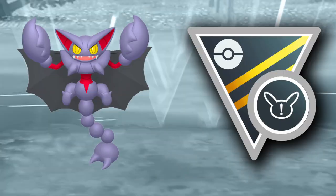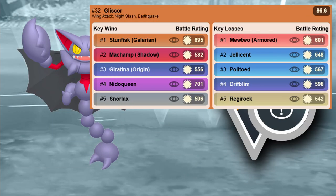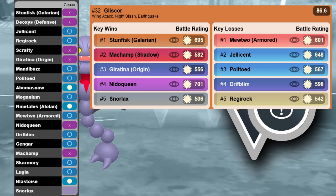Next sleeper pick is Gligar. You need to put it around level 40. It has a really good moveset and can kind of counter Stunfisk with its typing — Stunfisk can only go for Rock Slide, which isn't its strongest move, and there's no way it uses Earthquake because it's double resisted. You still have your own Earthquake that does a lot of damage, and with Wing Attack and Night Slash you have a fast energy-generating quick move that still does damage. Night Slash is a great bait move that can boost attack. It looks like a lot of fun in a ghost-type heavy meta.